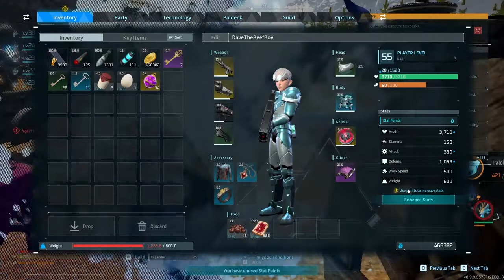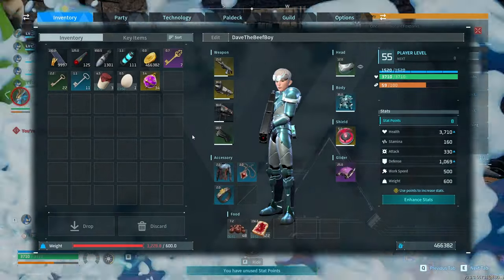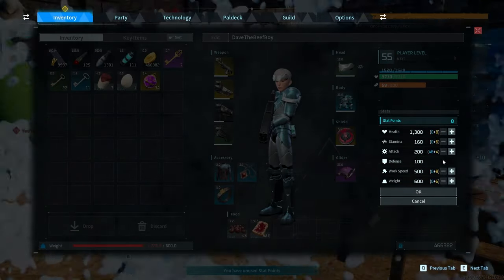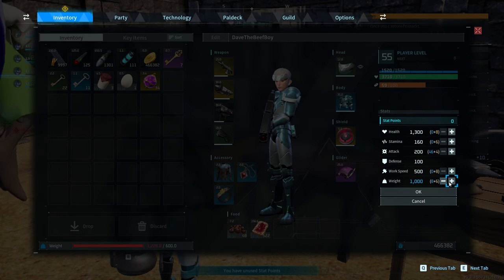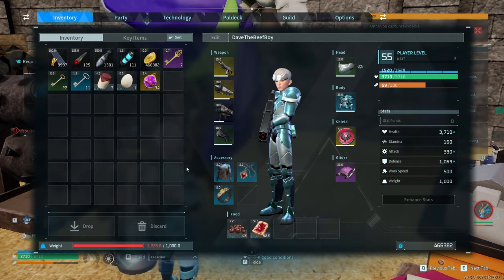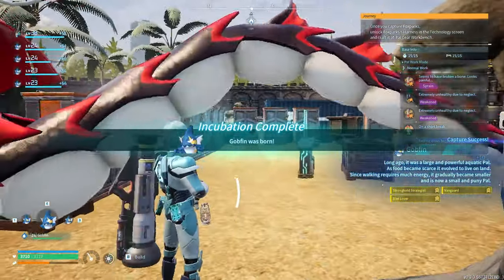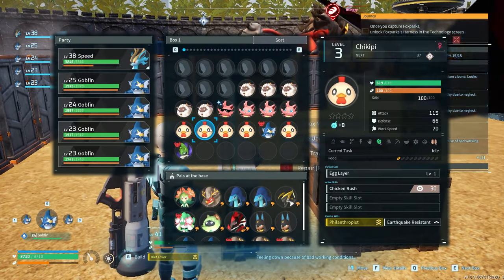Let's put all the pieces together. We'll have an extra slot for another attack pendant. We'll have Gobfin also increasing our attack. One of the pals I forgot to mention we're also breeding for is the Azerobe, because this is specifically against the Blasomut Ryu. If you ride the Azerobe, it increases your damage because it's a water type and water is effective against the Ryu. So if I'm on top of an Azerobe, it increases my damage — that is another way we'll be increasing our damage.